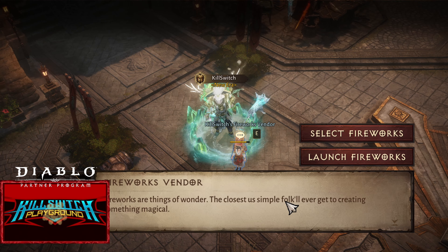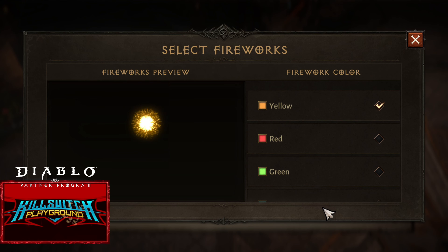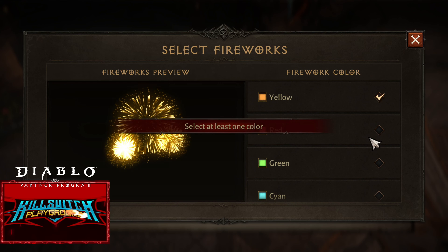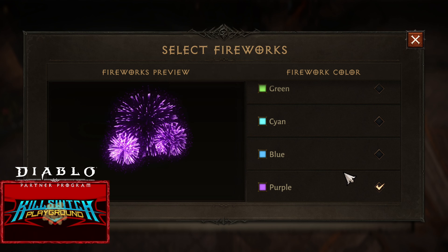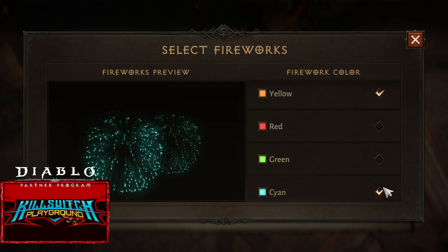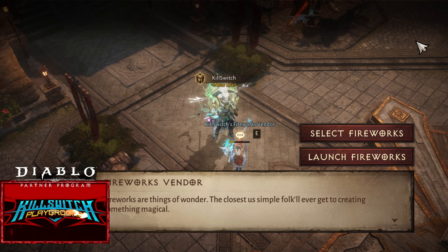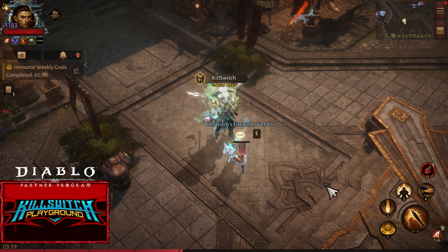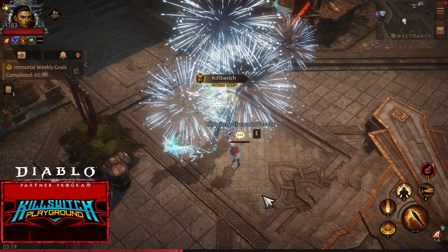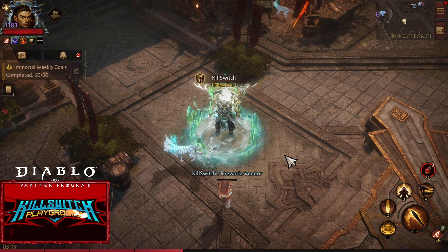There we go. We need to click him and select. Amazing, but again it should be permanent. Red, green, cyan — we can combine colors. Let's make purple. The purple is very bright. Let's make purple with green and red. The main color is blue, green, and red. Launch Fireworks! There is an animation — he's really setting up the fireworks. Nice ending. So that's the Fireworks Vendor.